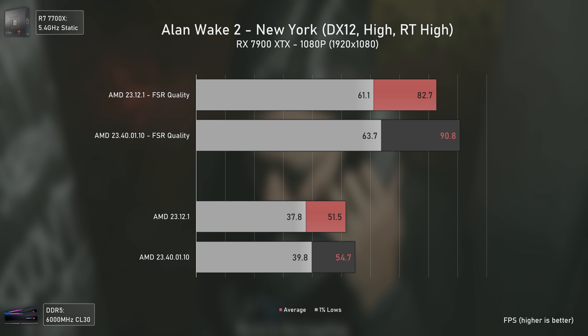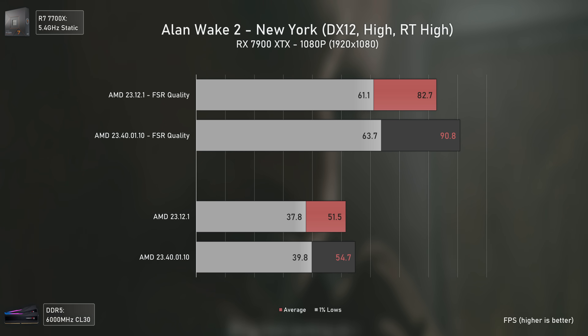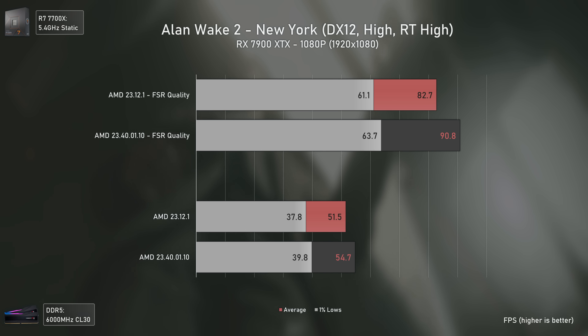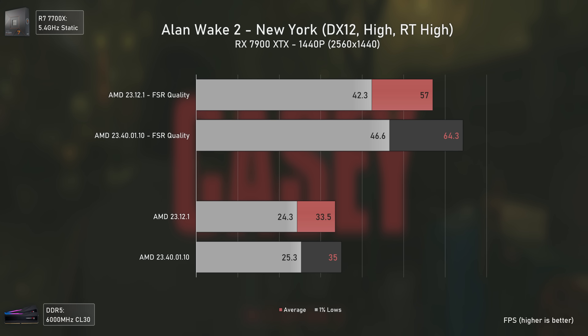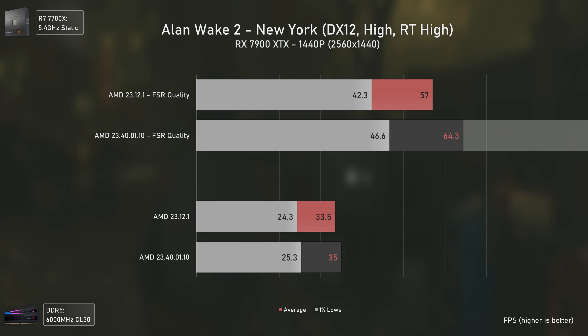Pushing things to the next level, we're now using the high ray tracing preset that pushes path tracing to maximum settings. Here I did not find anything close to a 15% increase, let alone 35%. But still, it is there — the new drivers are performing considerably faster in this game. At 1440p there's actually a bigger performance uplift compared to 1080p, with the newer drivers being 13% faster than the older ones when using FSR and path tracing, making the RX 7900 XTX able to deliver over 60 average FPS with path tracing in this New York scene, as long as we're using FSR quality mode.